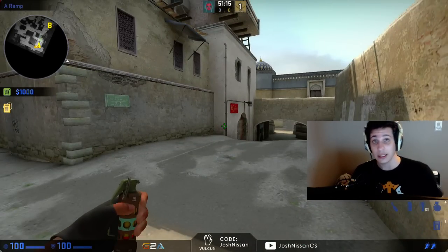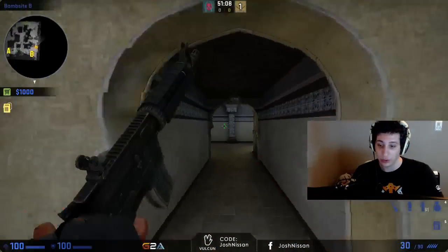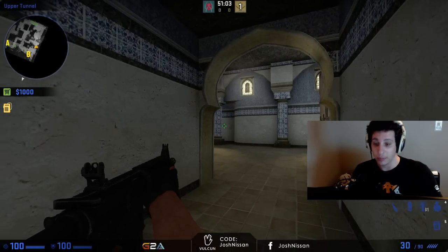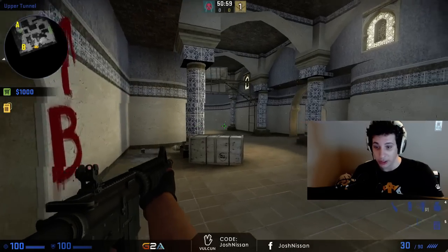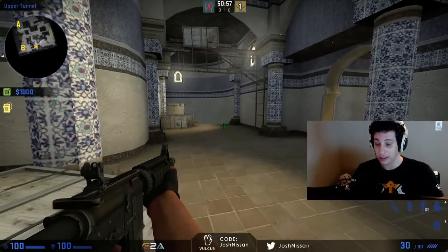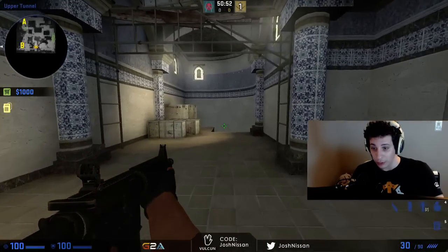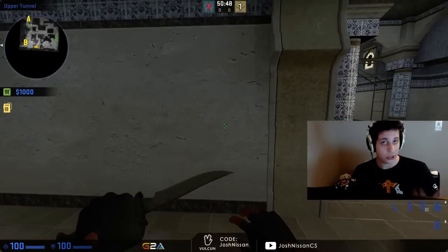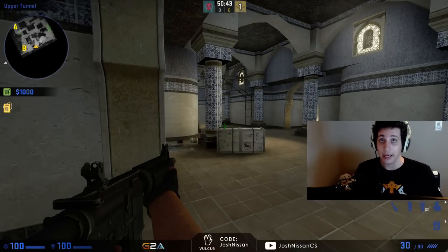Even if Moe doesn't get the pick, it's still not a good idea to push through long A when we have three players towards B. In this situation, it's better to push through B tunnels. If we need to get information and the enemy isn't giving us much, we'd push in here to get information, push to T spawn to get a flank, leave one person and have them rotate towards A or middle, push all the way through and flank them. Whatever you do, it's situationally based — push into tunnels and play it by ear.